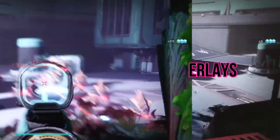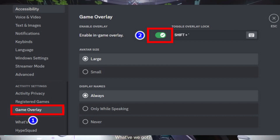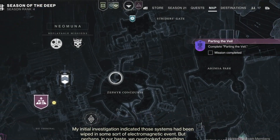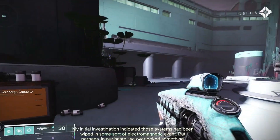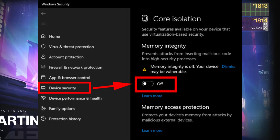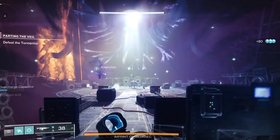Step 4: Disable in-game overlays. In-game overlays from software like Windows Game Bar or Discord can affect game performance. Disable them to improve FPS in Destiny 2. Step 5: Disable core isolation (Windows 11). If you're using Windows 11 and experience performance issues in Destiny 2, check if core isolation is enabled. Open Windows settings, go to privacy and security or system, look for the core isolation or virtualization-based security option, and disable core isolation if it's enabled.